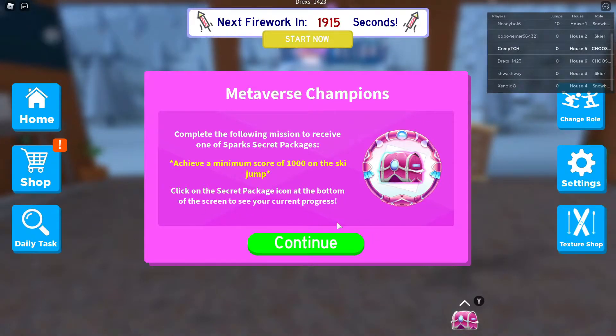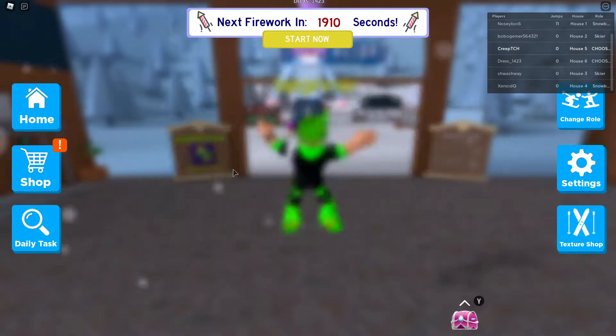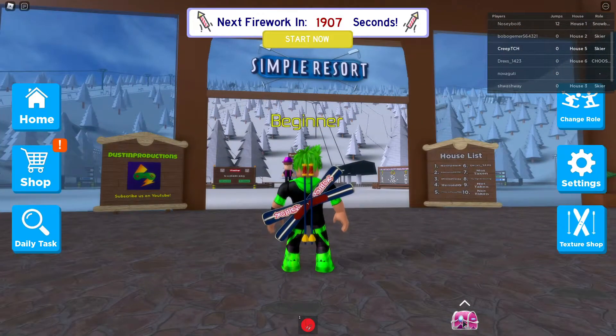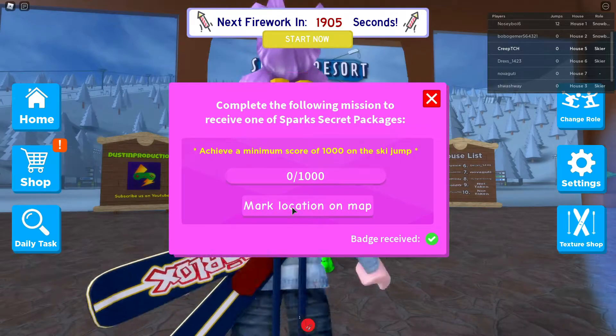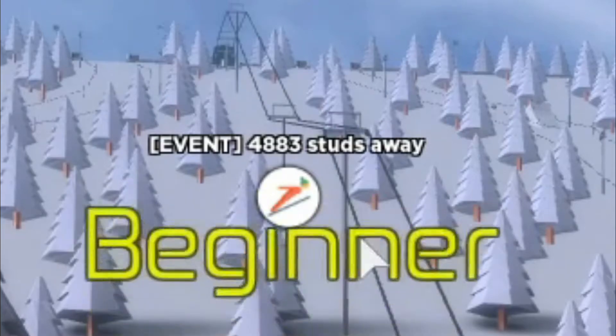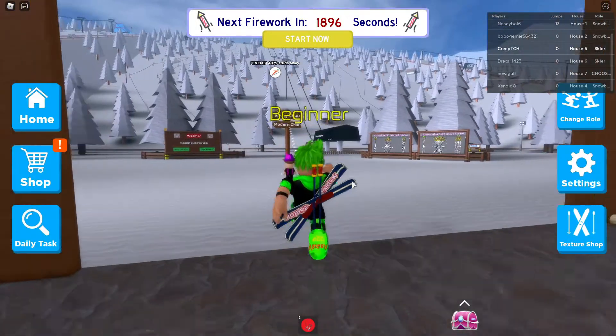So what you need to do is, once you press continue, you want to choose skier — that's what you want to do. And then you want to press this little chest icon in the bottom and click mark location on map, and it will tell you where you need to go, which is all the way up there — 4,883 sides away — so I'll see you when I'm up there.